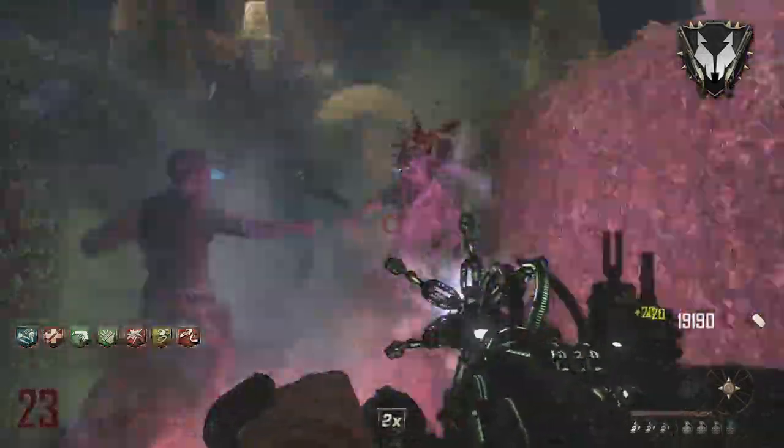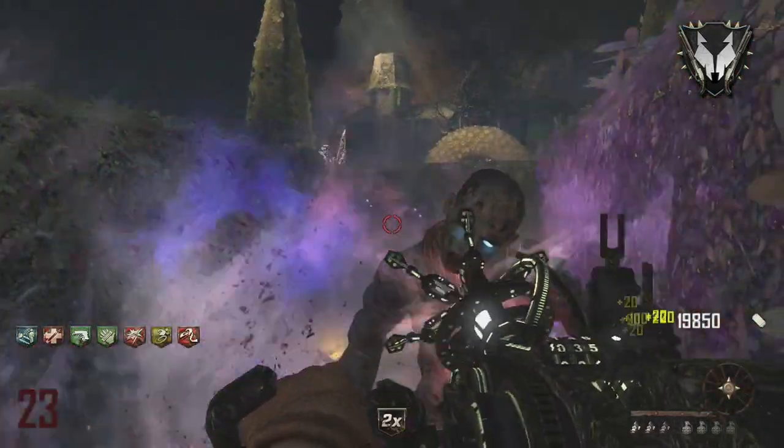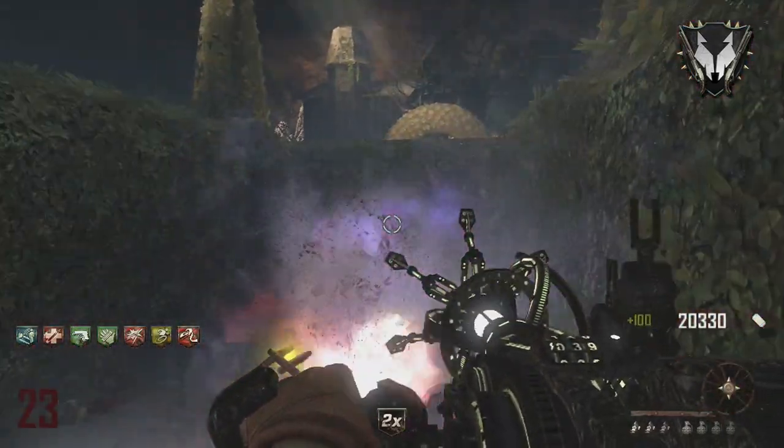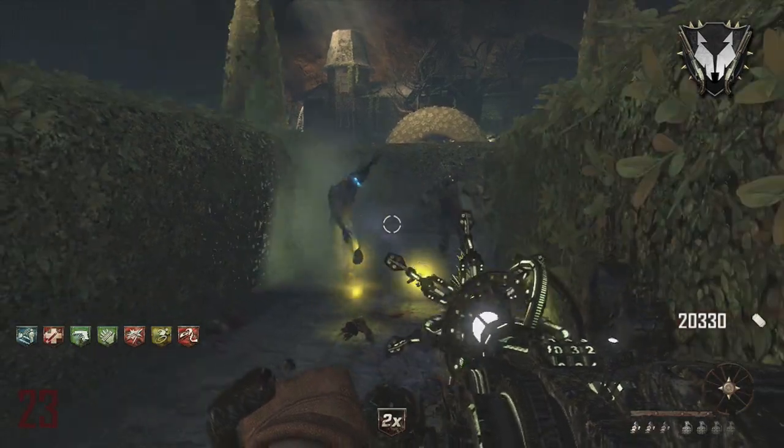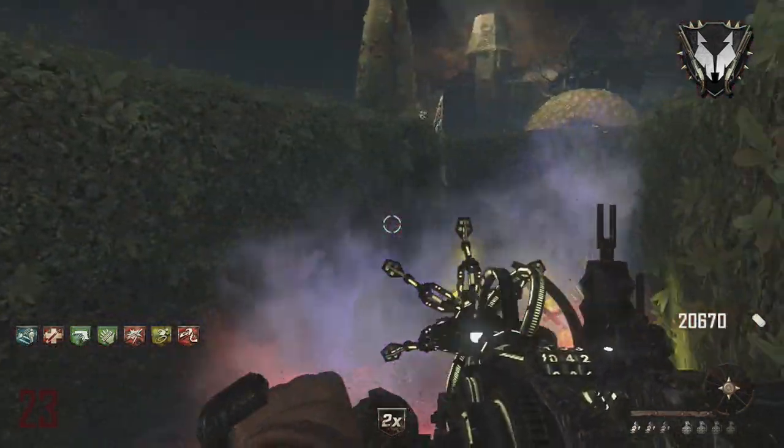The Petrifier really does keep these guys at bay, and if it does overheat you can always use Vulture Aid and run into the green mist, which makes you invisible to zombies — they'll run in the other direction, and that will allow your Petrifier to cool down.